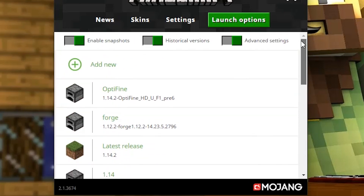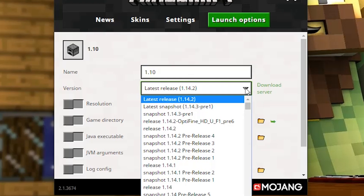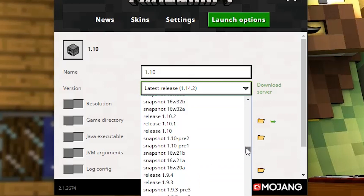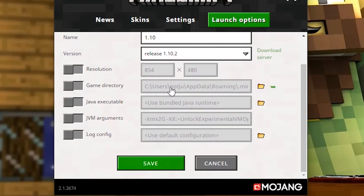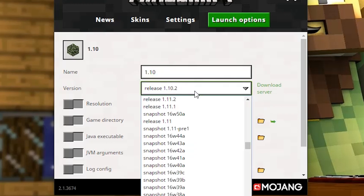But as you can see, I have a whole bunch of different versions here. If you want to add a new one, click on Add New. You can give it any name that you like — let's just call this 1.10 for whatever reason. We'll select Latest Release and scroll down to the version that we want. You can see snapshots in here, the releases, pre-releases, and even the April Fool's releases. We wanted release 1.10.2. You can also change the game directory, the resolution, and all this different stuff, but we're not going to worry about that. All we want to worry about right now is changing the version to 1.10.2.